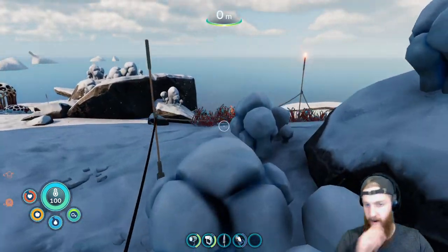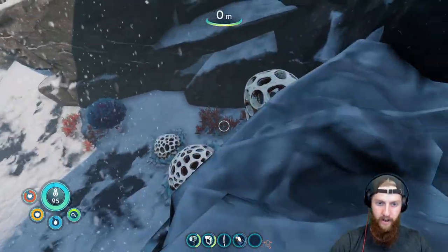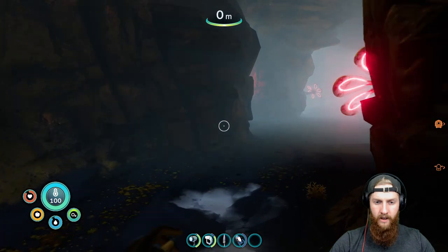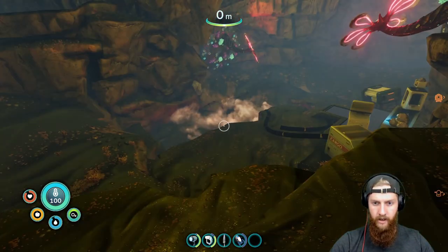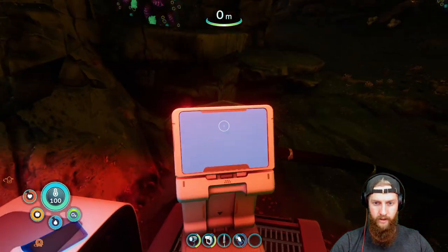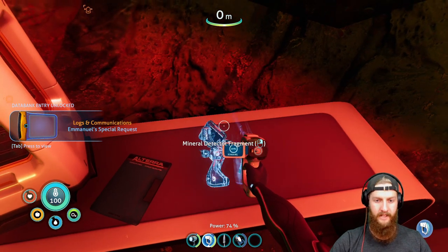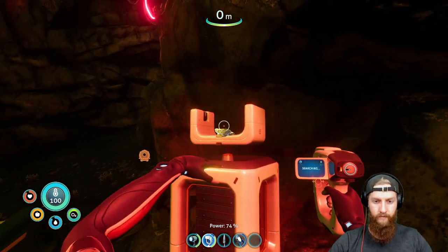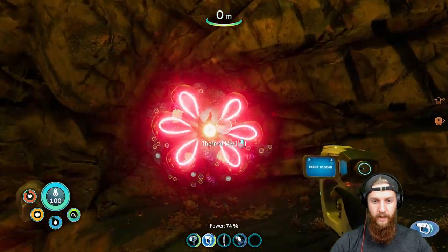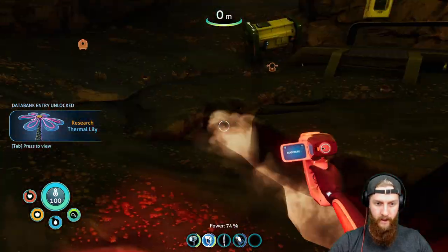There's some sulfur. We don't have a rifle yet, which is kind of ghetto, but I haven't seen anything hostile on land so far — which is good. I wonder what we're supposed to do here. Oh, that's something to scan — mineral detector fragment! That's nice. Don't mind if I do. That thing just wants to cook me for dinner. Oh, I haven't even looked this up — that's what they're called: thermal lilies. It all makes sense now.